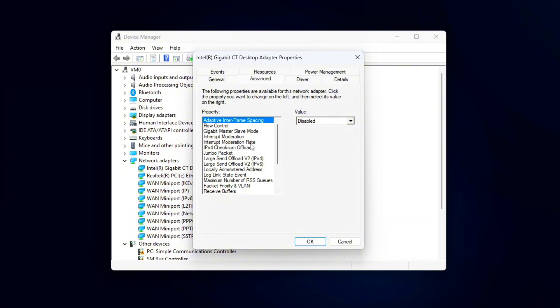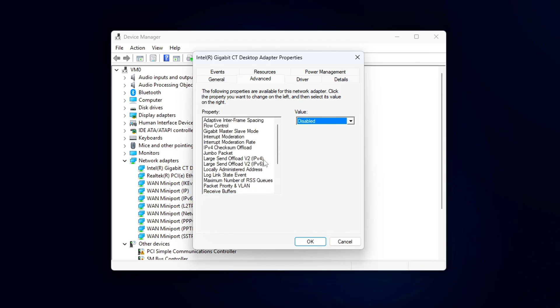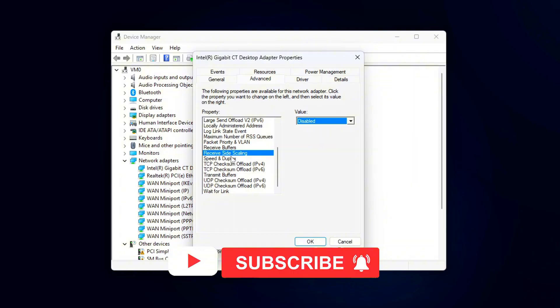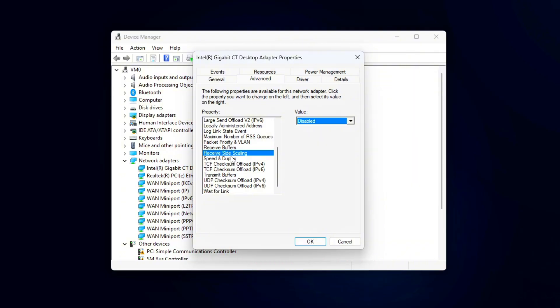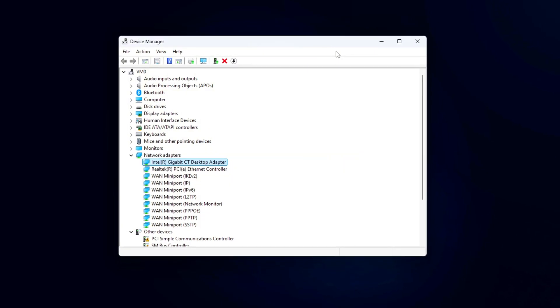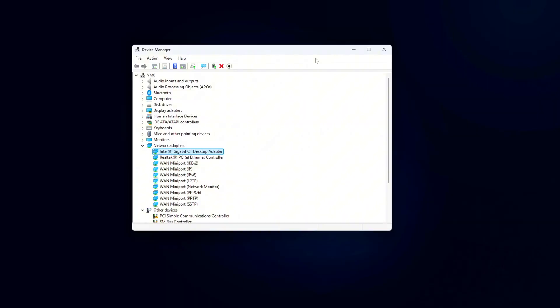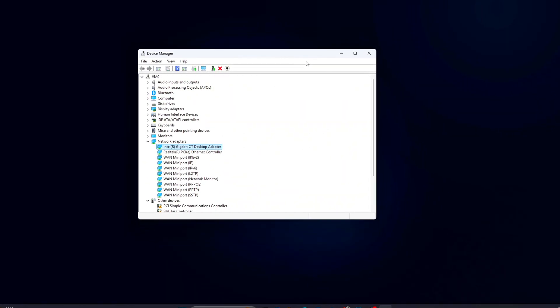Adjust these key settings: Interrupt Moderation — Disable. This helps reduce input lag and ping spikes. Large Send Offload (IPv4 or IPv6) — Disable. This prevents your adapter from batching packets too aggressively. Receive Side Scaling (RSS) — Enable. This lets multiple CPU cores handle traffic more efficiently. Energy Efficient Ethernet (EEE) — Disable. This stops power-saving features that can delay packets. Speed and Duplex — set to Auto-Negotiation unless you experience instability, then try 1.0 Gigabits Full Duplex. Click OK and restart your PC to make sure all settings take effect. These tweaks make your network card process data more responsively and reduce the chance of local buffering. They don't change your internet speed, but they can noticeably cut down latency during uploads, gaming, or streaming.